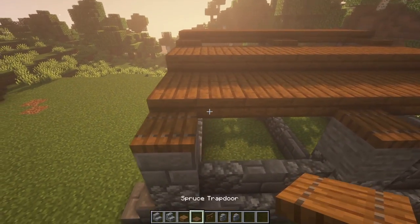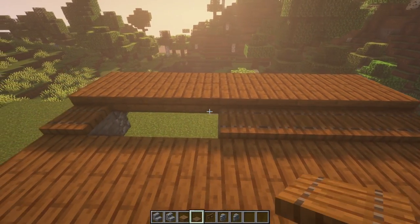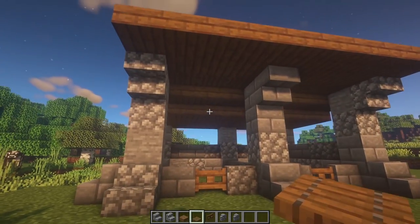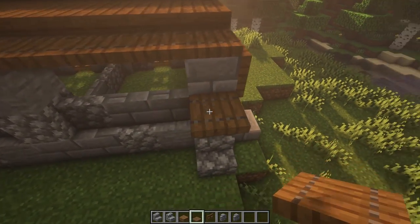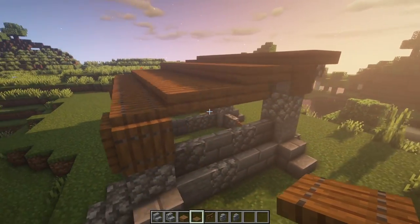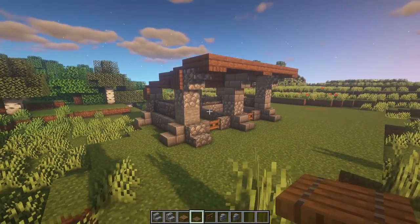At the places we've already placed trapdoors, you can just line it all the way with some more trapdoors, and that gives a nice clean-looking roof. Let's also place a few trapdoors on the side here — just makes it look a little more finished — and one in the middle. Under here I'm also going to place three trapdoors where the stairs are, and that's your stable roof done.